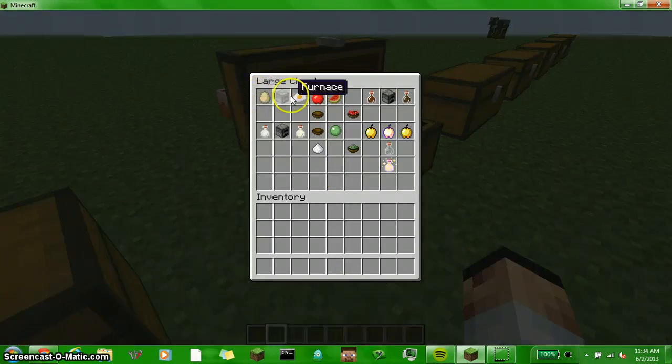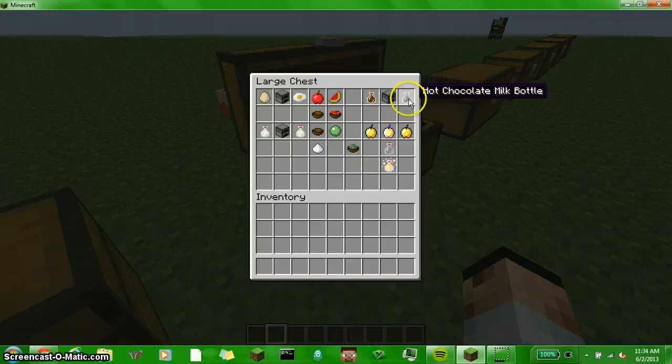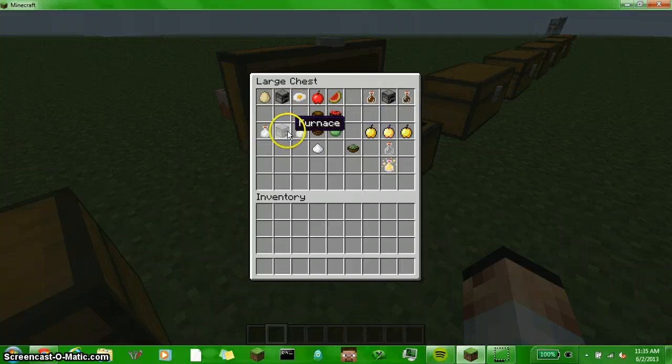If you cook an egg in a furnace, you get a fried egg. If you put an apple and a melon in a bowl, you get fruit salad. If you cook the chocolate milk bottle in a furnace, you get a hot chocolate milk bottle. If you put a milk bottle in a furnace, you get a hot milk bottle. If you put a bowl, a slime ball, and sugar, you get jelly.